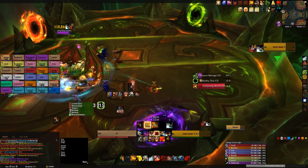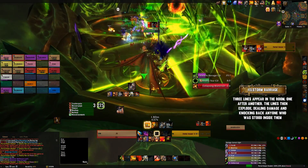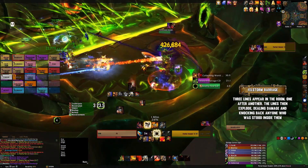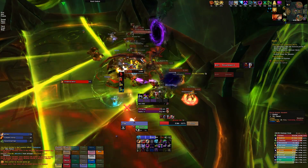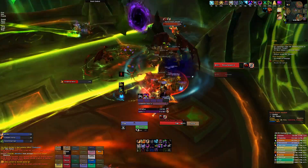Throughout the fight you'll also see Felstorm Barrage lines spawn. Three of these will appear one after another on Heroic, and you'll only have a single one on Normal. After a few moments they'll explode, dealing a burst of damage and knocking back anyone caught within them. The entire raid needs to move out of these, especially near the edge of the room, as the knockback can knock you completely off the platform to your death.